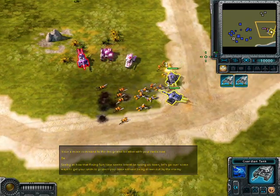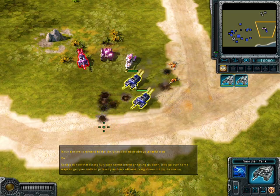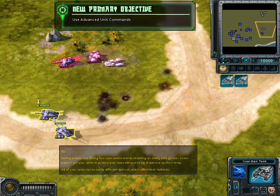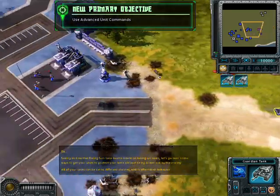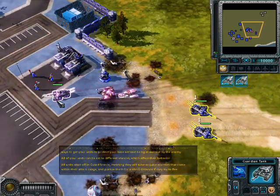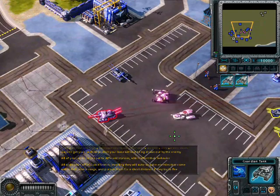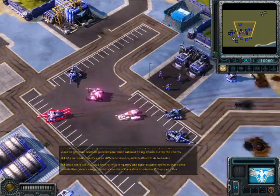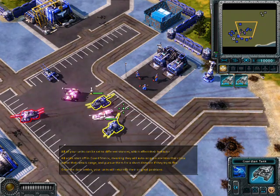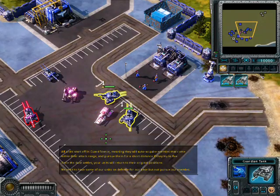Seeing as how that Rising Sun base seems intent on taking us down, let's go over some ways to get your units to protect your base without being drawn out by the enemy. All of your units can be set to different stances, which affect their behavior. All units start off in Guard stance, meaning they will auto-acquire enemies that come within their attack range and pursue them for a short distance if they try to flee. Once the dust settles, your units will return to their original positions. We need to have some of our units on defense for our base, but not pursue our enemies.